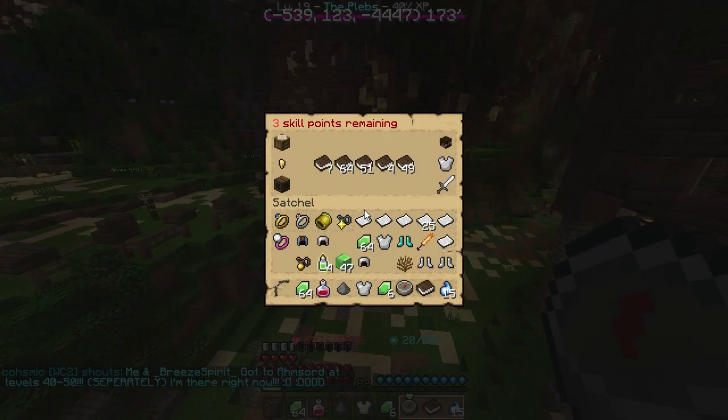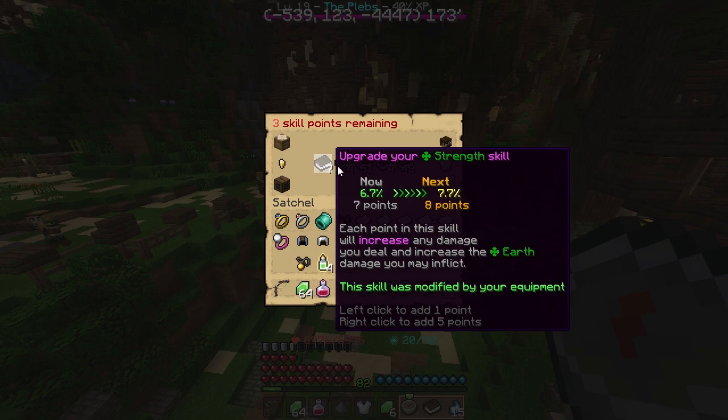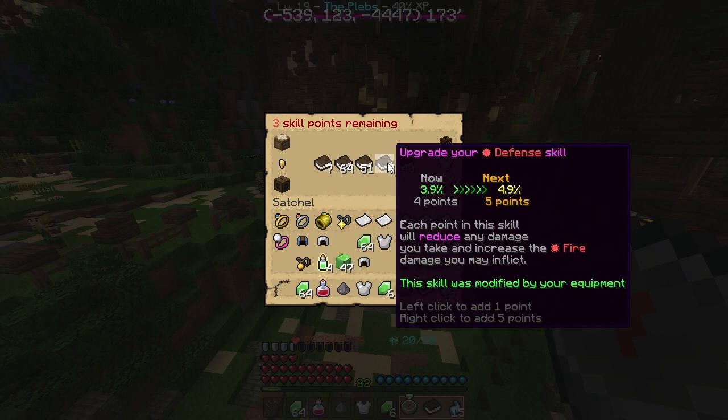Right now in your skill book you have five things to choose from: strength, dexterity, intelligence, defense, and agility.